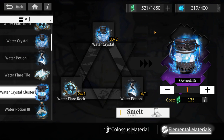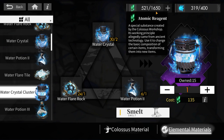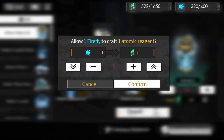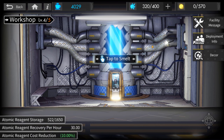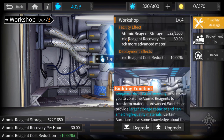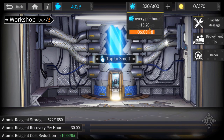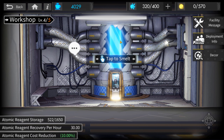You are allowed to trade Fireflies for Atomic Reagents at a 1-to-1 trade, but it is not actually equal. Atomic Reagents regenerate 30 per hour, while Fireflies only recover 13.2 per hour, so technically it is not a true 1-to-1 trade. Fireflies are really, really valuable for upgrading your Colossus, so don't do this trade until you have fully upgraded all your Colossus buildings.